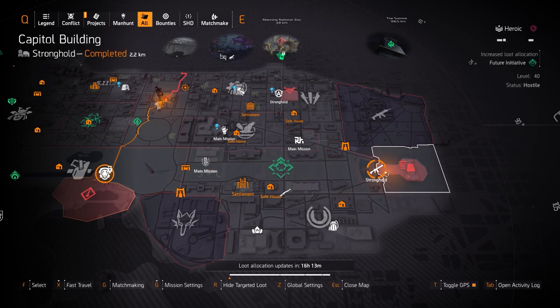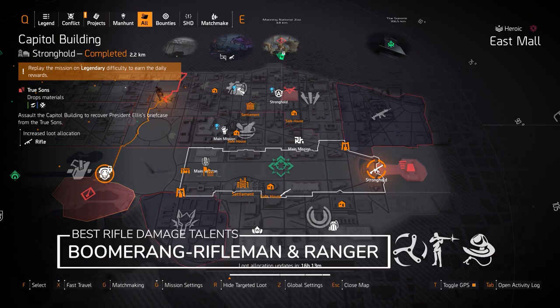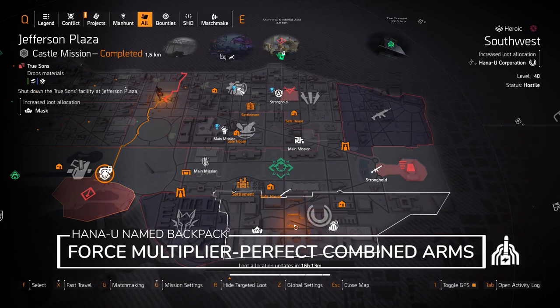We got rifles at Capital Building Stronghold — that's the Diamondback and Merciless exotic rifles, and the Classic M1A, which is the only high-end rifle I recommend. You can of course get the Baker's Dozen with Lucky Shot, but I prefer either a Classic M1A with the best damage talents — Rifleman, Ranger, or Boomerang. I prefer Boomerang for sure, but the other two are just as good if not better.